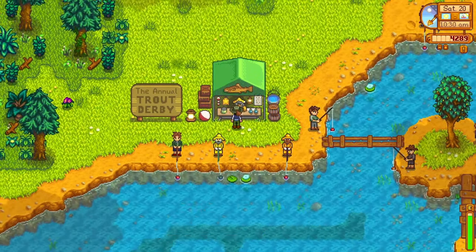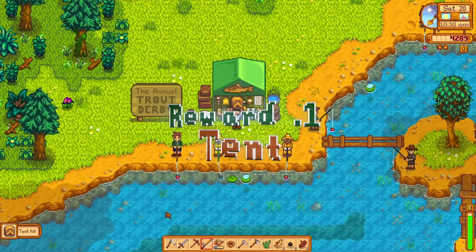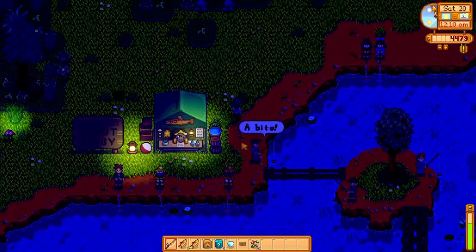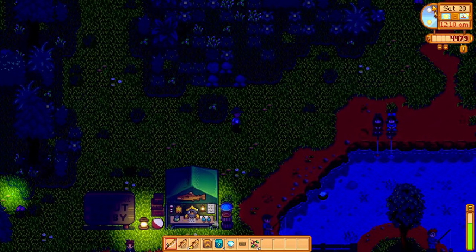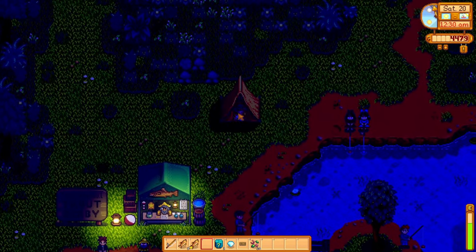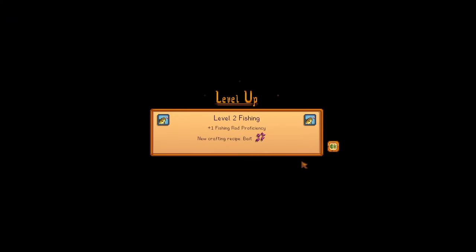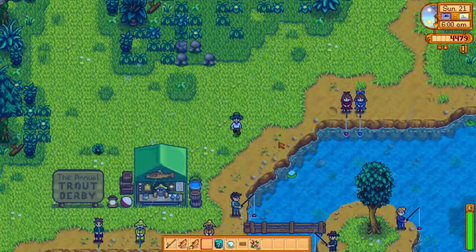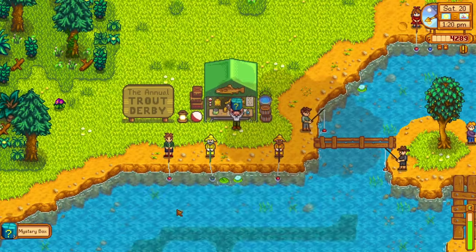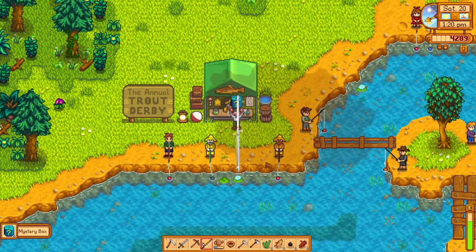Your first reward will be your own tent which you can set up and use as you would your own bed in your own house to end the day and replenish your energy. This is very convenient since the tournament lasts for 2 full days, so you can use it there to start fishing on the second day starting at 6am. The other rewards are 3 mystery boxes which Clint can break for you for 25 gold each, and a diamond.